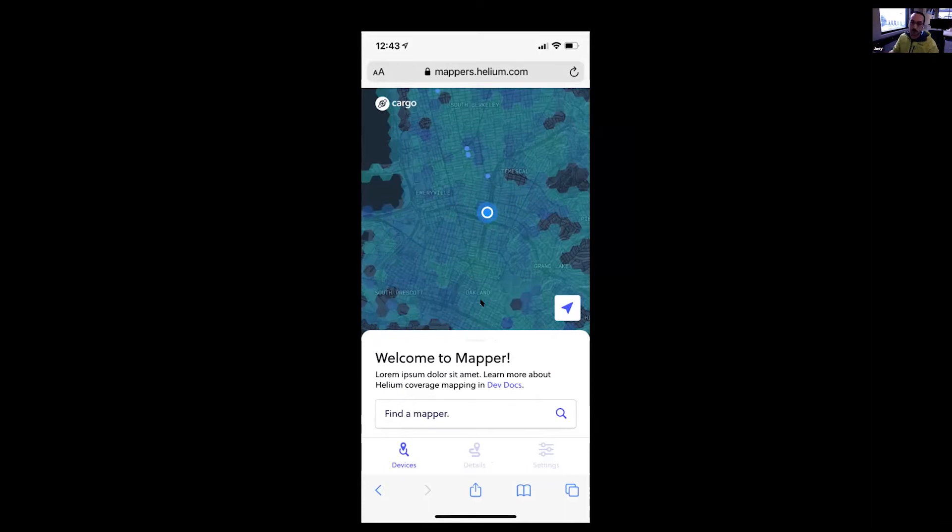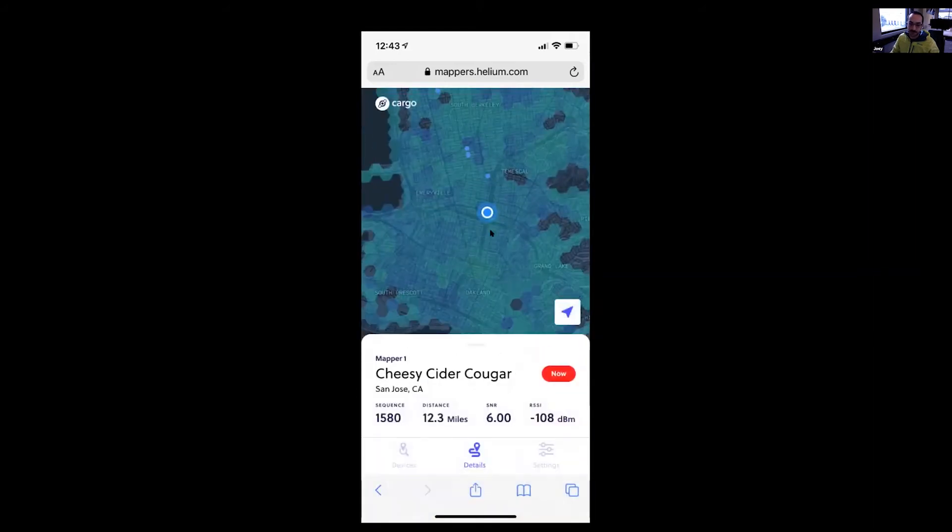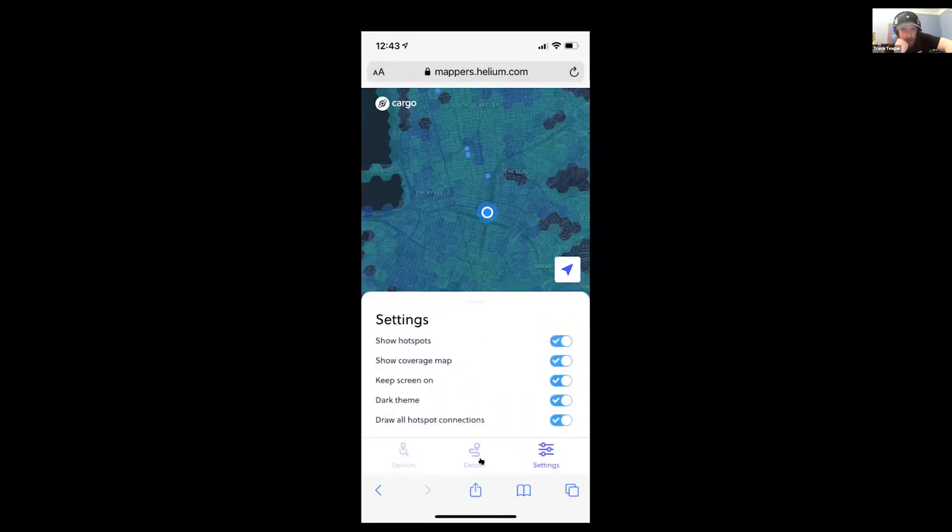This would probably be a fork or something, and Cargo would remain as its sort of proof-of-concept tool. There are a couple of things that would need to happen going into the future. For instance, the console now allows you to buy multiple packets per uplink — I always get them turned around — and I'd want to find some way to represent multiple packets per uplink, so you'd see all the hotspots that heard a particular uplink instead of just one.